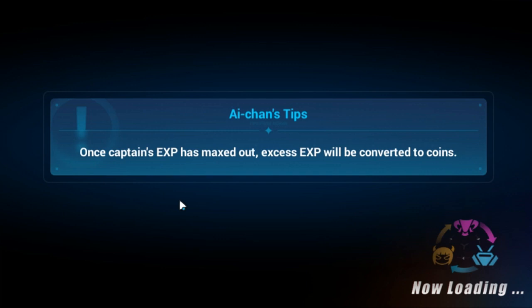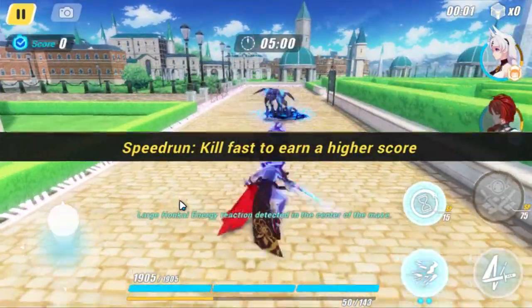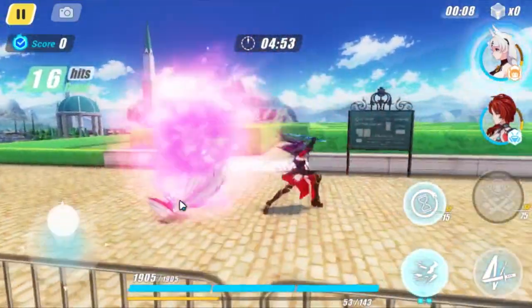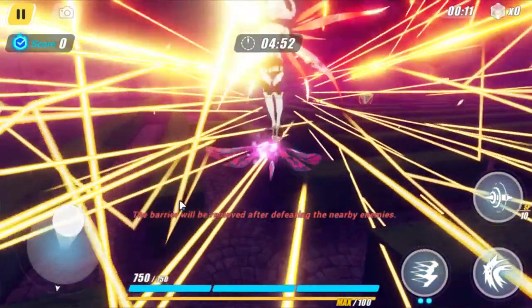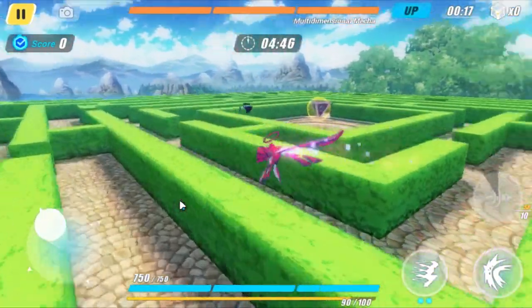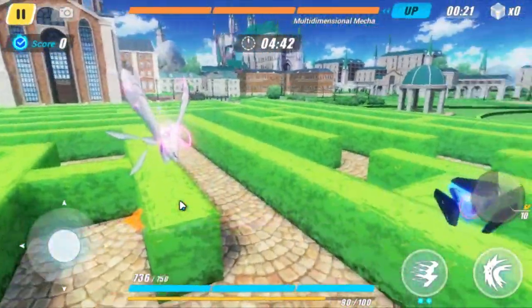As the game starts, I switch immediately to Shadow Dash and knock this guy up. Then you dash towards the portal and use the QTE. And that will — if you did it right and you have enough damage — kill every single one of these multi-dimensional mechas. It'll kill every single one.